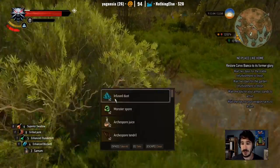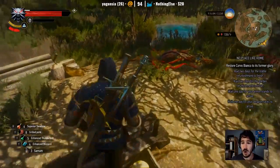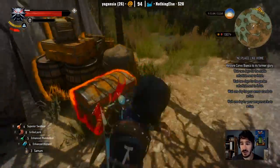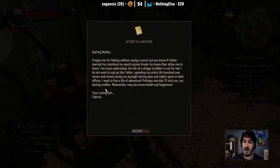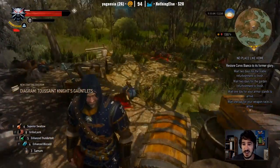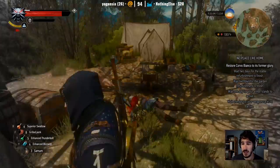We've gotta do the mutagens as well — yes, yes, yes. Soon. You know what we can sell that's gonna make us a pretty penny? Wine. Letter to a mother — 'Darling mother, forgive me for fleeing without saying a word. But if father learned my intentions, he would sooner break my knees than allow me to leave. The life of a village scribbler is not for me. I wanna live a life of adventure. May you know health and happiness. Fabrice.' Fabrice, you didn't make it. That life of adventure was not meant for you. That was a sad story.